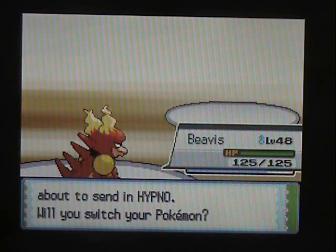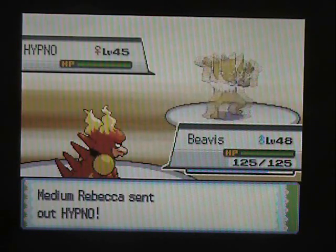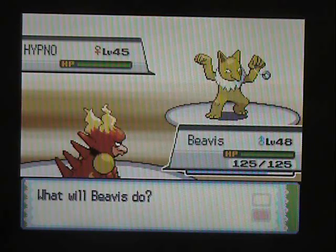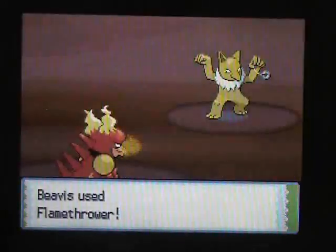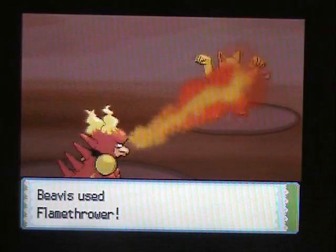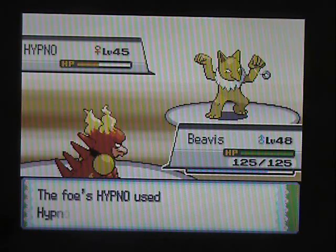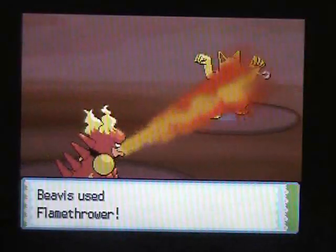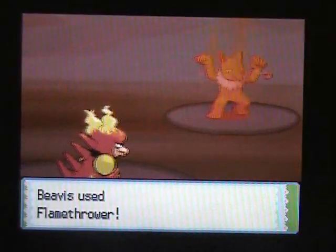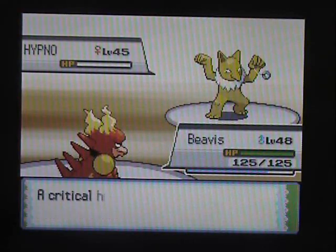Let's just stay in and keep my levitating powers against it — not that it's going to use any ground moves though. Why would it use Flamethrower? It's not super effective. Is that just my strongest move or something? I think Hypno has decent defense — that's its thing, it's the psychic that doesn't have paper-thin defenses. Let's just use Flamethrower a few hundred more times, and yeah, that'll be the end of that.